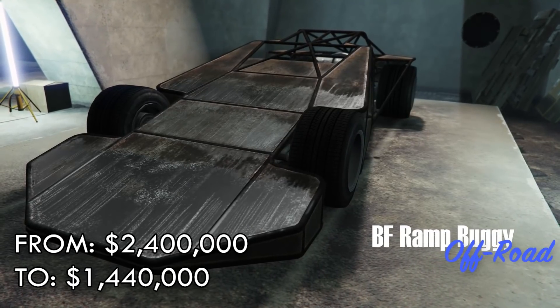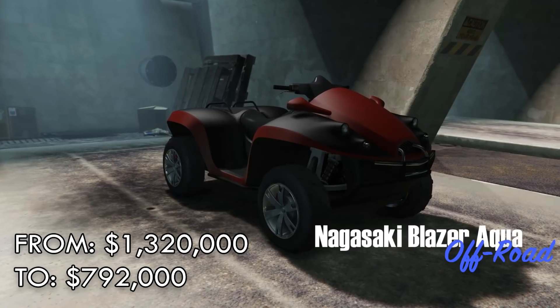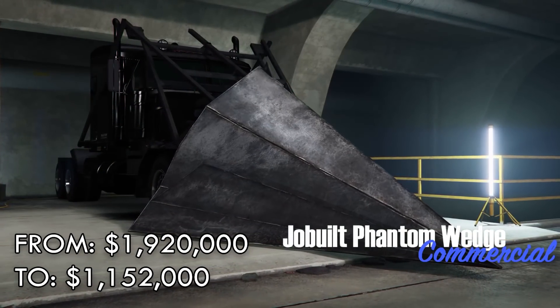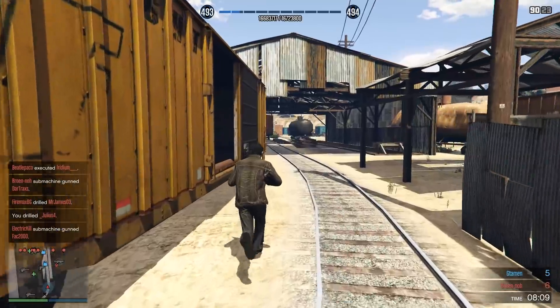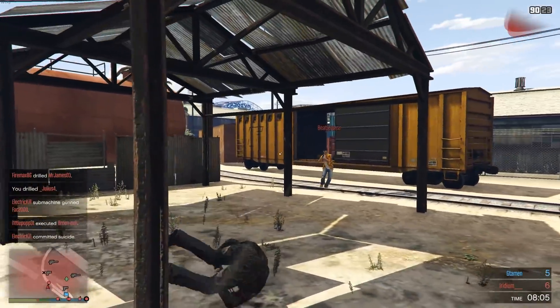The premium race for this week is going to be Art2Art Lock2Bikes — you definitely want to be using the Bati 801 for this one because you're going to need as much top speed as you can. The regular time trial will be Great Ocean Highway, and the RC time trial will be Power Station. As always, a quick and easy $100,000 for each of them if you manage to beat them.